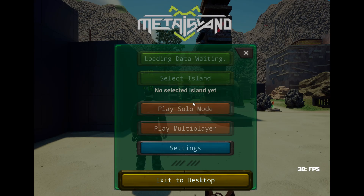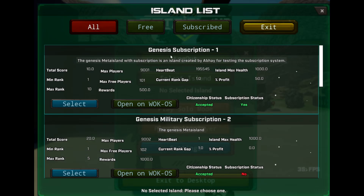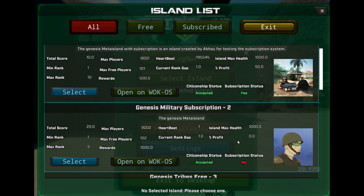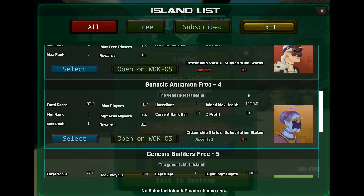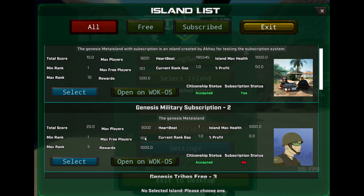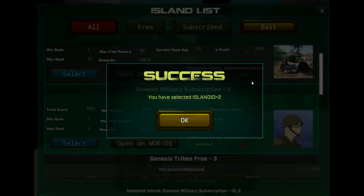It's loading all the data from WorkOS. I have to select an island I want to play. As you can see, my citizenship status is here — subscription. Some islands I cannot enter because I didn't apply for citizenship. So I'm going to select the second one.